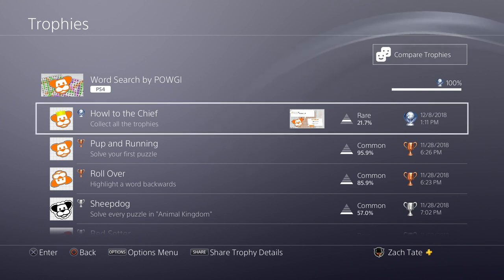It doesn't require much effort, especially if you're following a guide, but it's really going to take a while — like 8 to 12 hours, probably at like 1 to 2 minutes per puzzle for 324 puzzles. So it's not a quick Platinum.